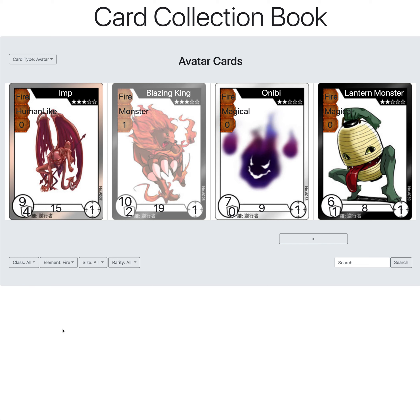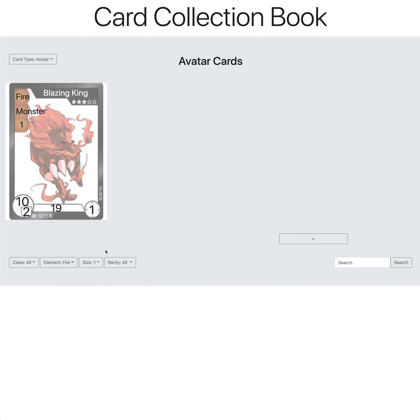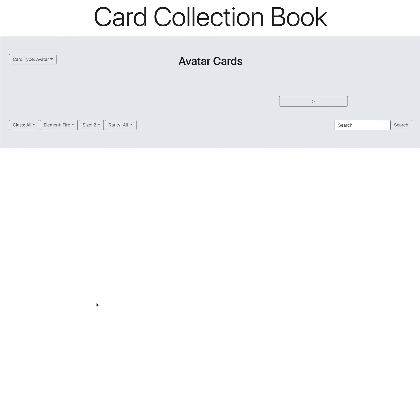Going back to all, you can also filter by element. If you select fire, it will show all the fire cards. For example, there are some size 0 cards, and size 1 has a Blazing King — there are no size 2 cards.